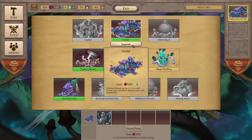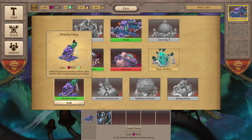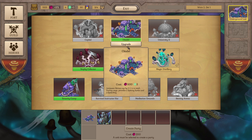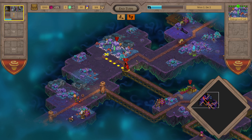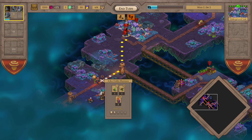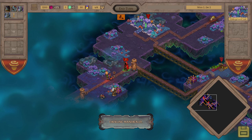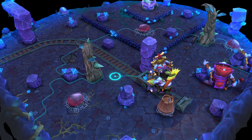There are some goblin shamans ahead - this shouldn't be too difficult to deal with, although the goblin shamans have the same wind ability I encountered earlier. In one of those battles it was pretty devastating - it killed one of my characters and wounded two of them. So you have to be a little bit careful where you stand with those buggers.